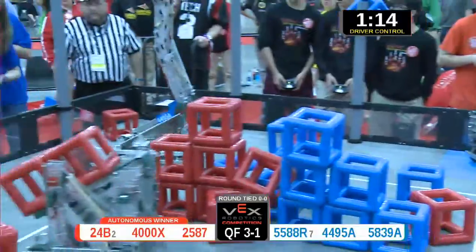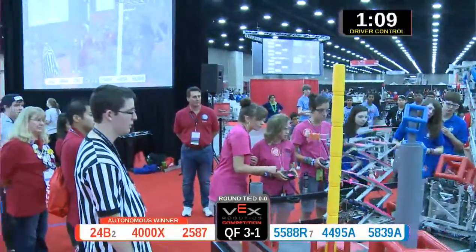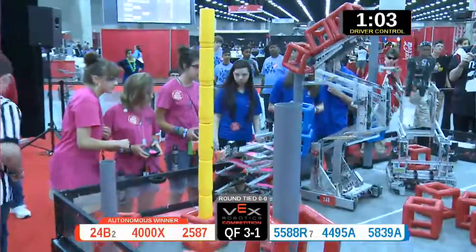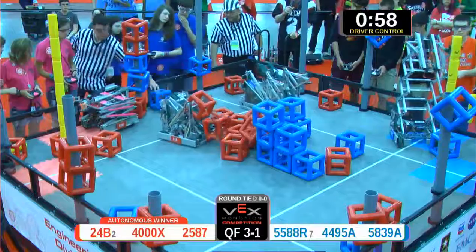Building up into the sky — we got a level six skyrise, maxed out! That's as many as the red alliance is going to get. Up goes the red alliance, playing a little defense, flipping one off for red as they drop two more on, taking possession back of that blue goal on the side of the field.